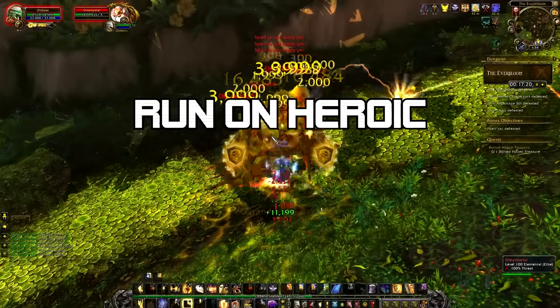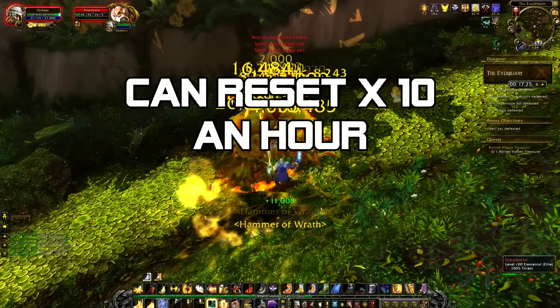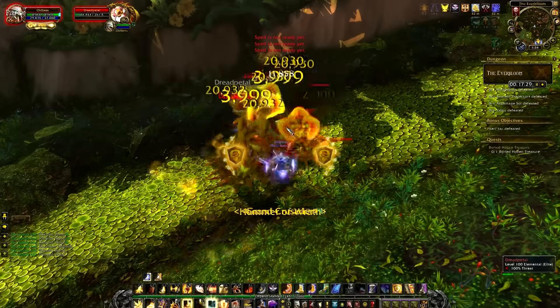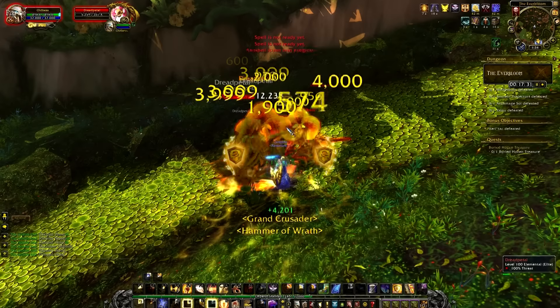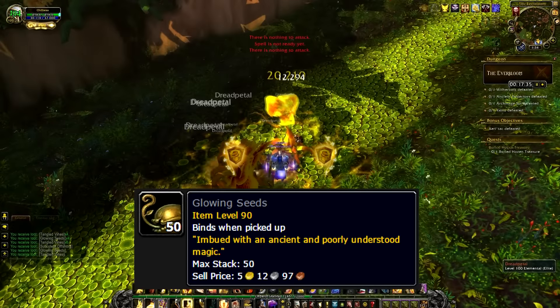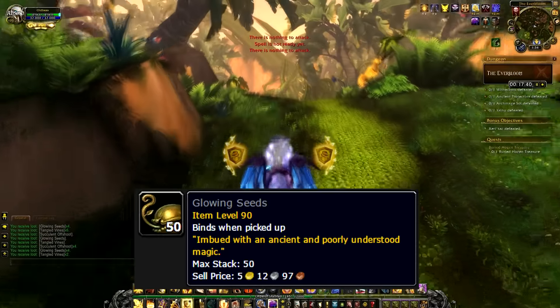You can reset this dungeon 10 times an hour. Don't kill any of the bosses — just the trash, and there is a ton of trash in here. The focus of this farm is getting the Glowing Seeds, which are a gray item that vendors for 5.12 gold, so basically just over 5 gold each.